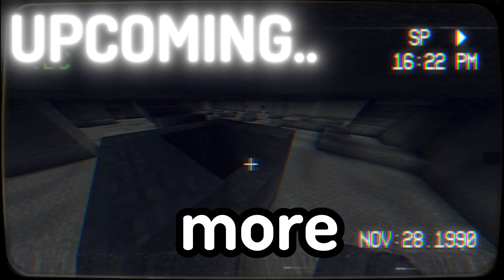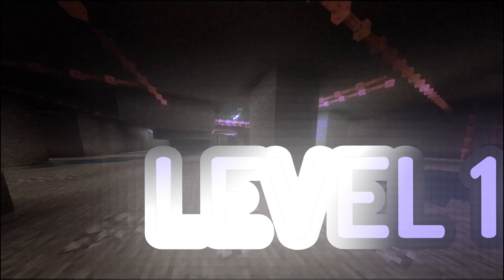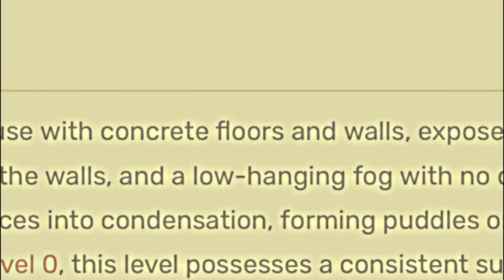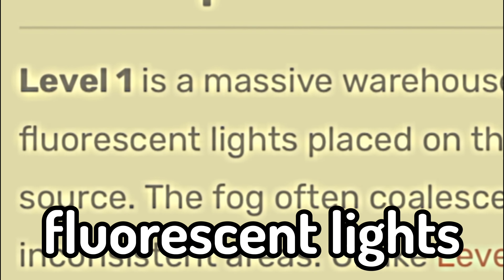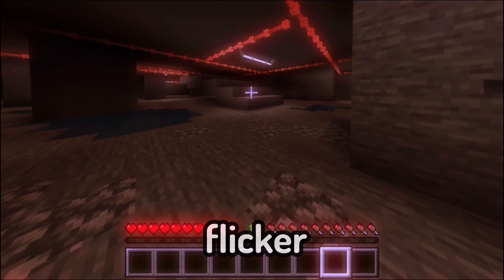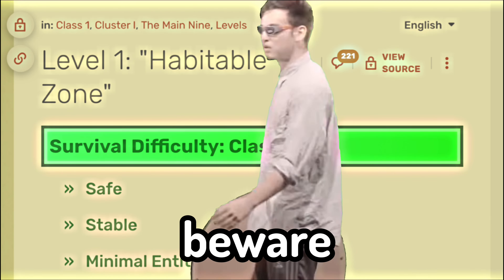Next, we move on to one of the more obscure levels, which is known as Level 1, or the Habitable Zone — a massive warehouse with concrete floors and walls, exposed rebar, dim fluorescent lights, and a low-hanging fog with no discernible source. It is said that if lights flicker, an entity could be coming, so beware of this level.